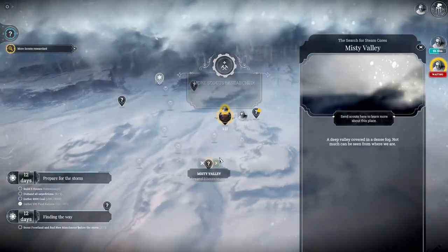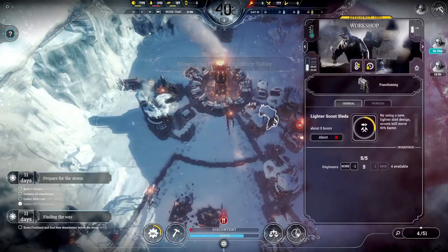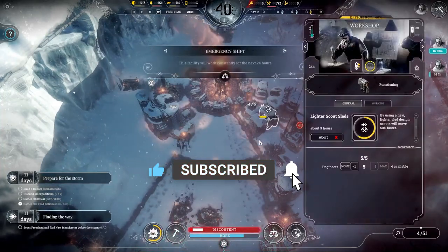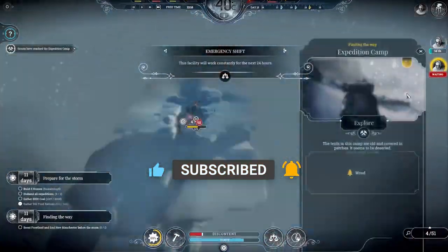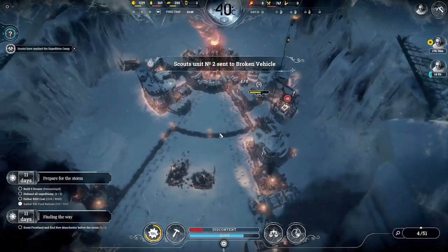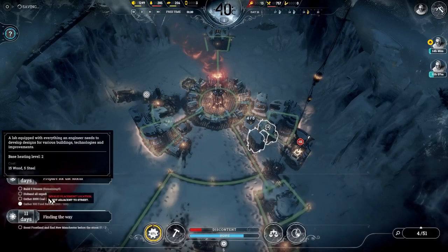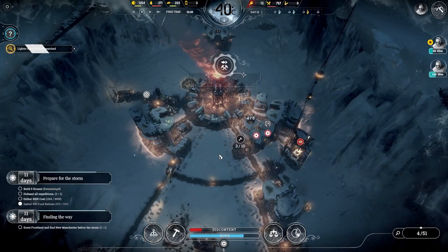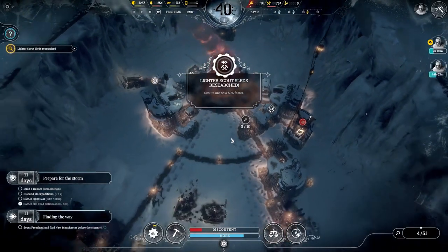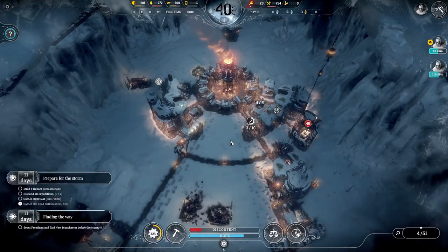If you have more than 8,000 coal and can spare an automaton, send it to New Manchester. If you have more than 500 food rations to spare, send those too. The only things you need for your own survival at the end are five houses, all scouts home, 8,000 coal, and 500 food rations. Be aware that by the very end New Manchester may ask for almost all of your automatons. That's it from me — I hope you can get past the ARCs scenario. The next guide will cover the Refugees scenario.